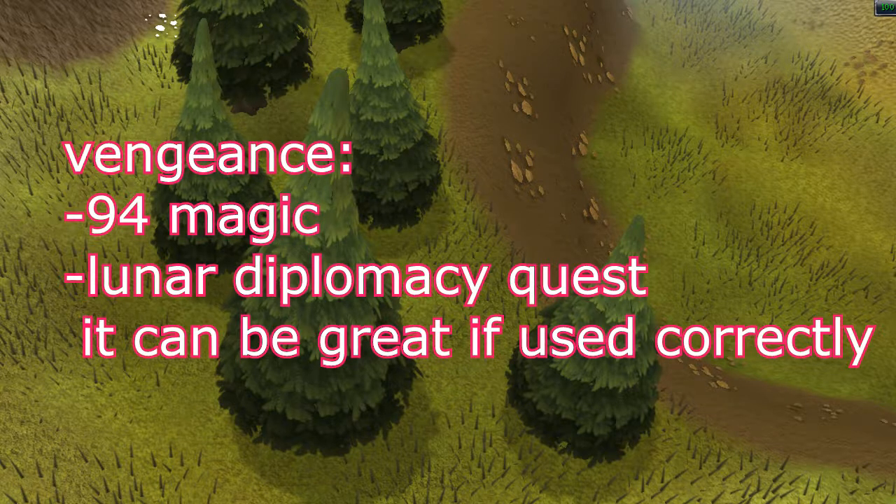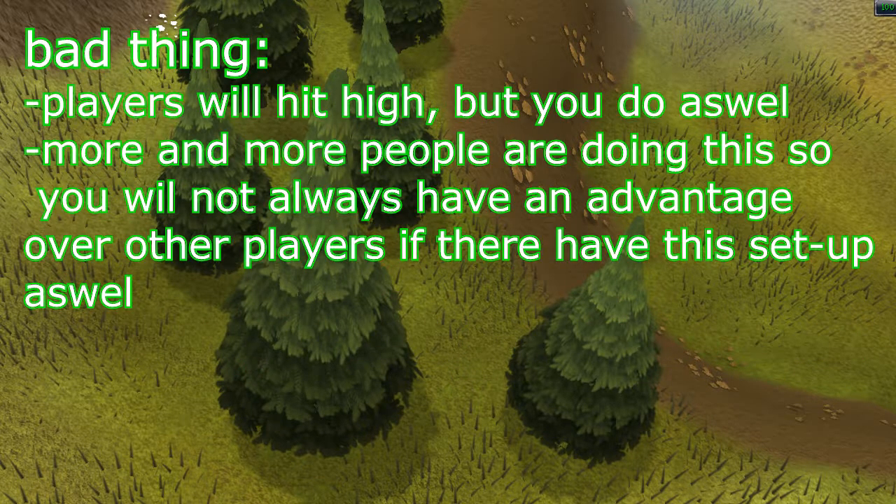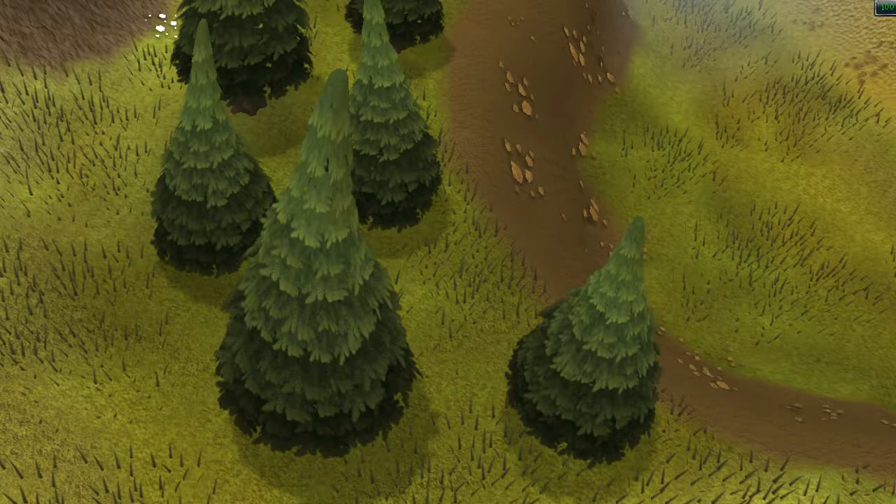For legs you go for rune, and for berserker the helm is gonna be a berserker helm. Another good thing is the vengeance spell - it requires 94 magic and the Lunar Diplomacy quest, and it can deal a lot of damage if used correctly. The bad thing is that players will hit high on you, but that's made up for by you hitting high on them. Also, lots more people are doing this build now.